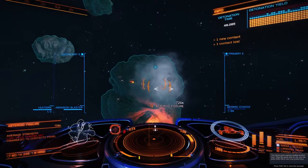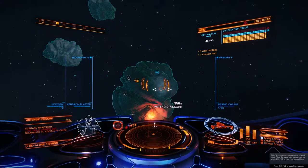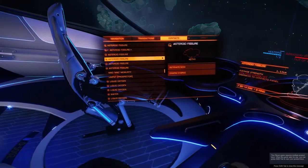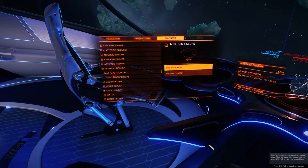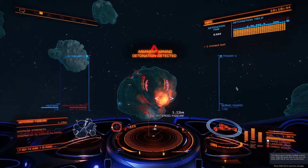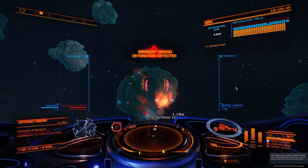Come draw back. We go to our left panel, we go to one of the asteroid fissures that will have charge in. Detonation in 10 seconds — I'm going to lower my cargo scoop.